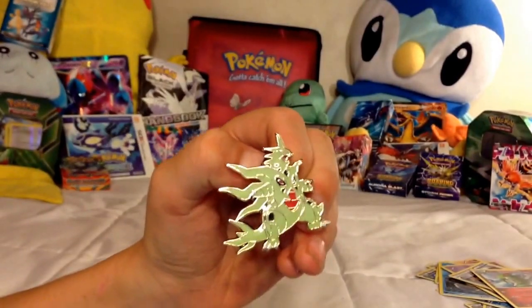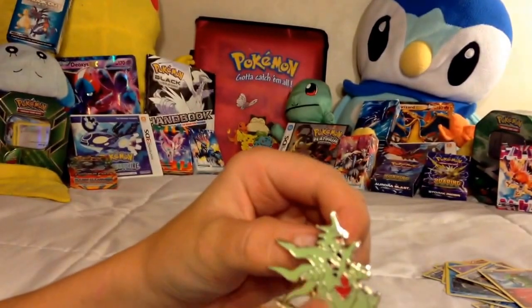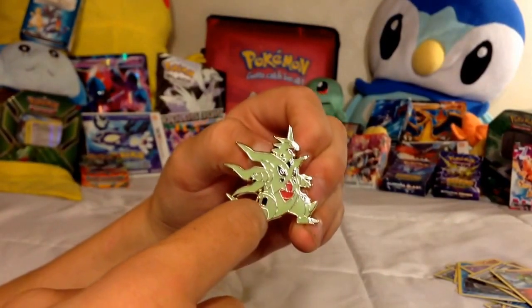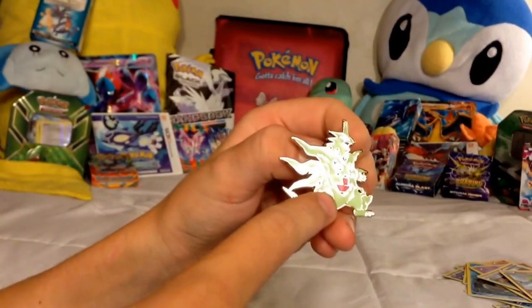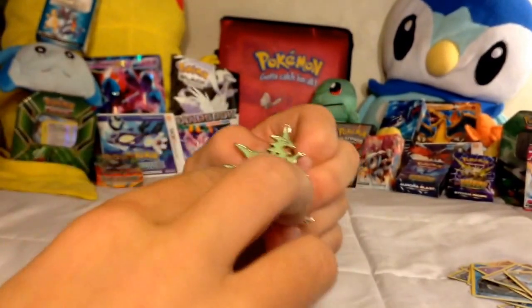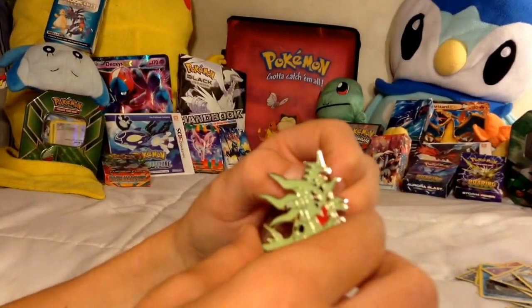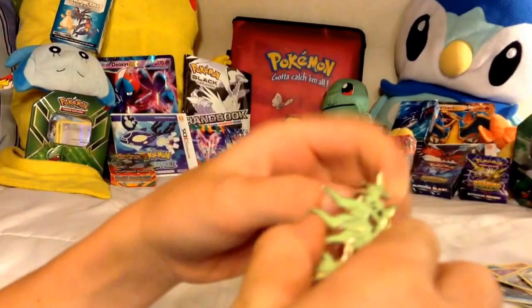Hey guys, we're back and we are doing a recap. Look at that — magical. Tyranitar! Do you know his pre-evolution? Pupitar is kind of like in his body — you can see his area right there, and he's got the eyes of Pupitar in there. So Pupitar is in Tyranitar. I just noticed that. Again, he looks beast — he looks like he'll eat your family.